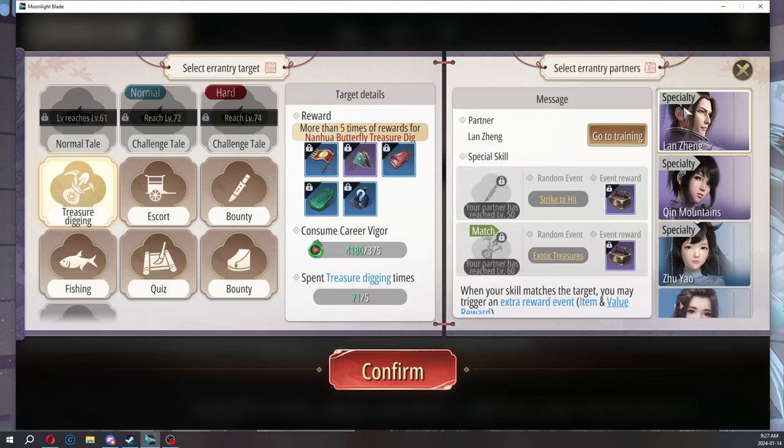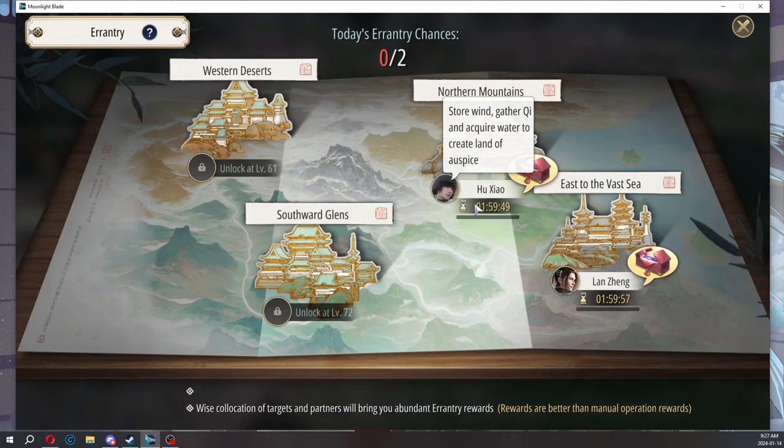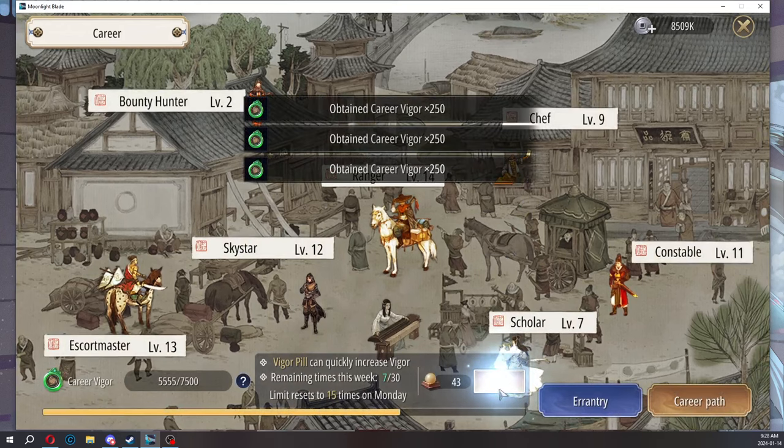You send them out and they show you which partner specializes in that. You spend 375 Vigor and wait two hours and then just claim. So if you're lazy and would rather do it this way, that's an option for you.